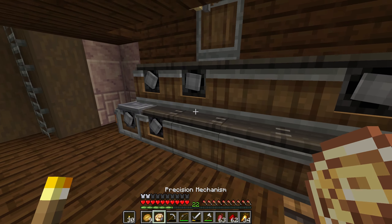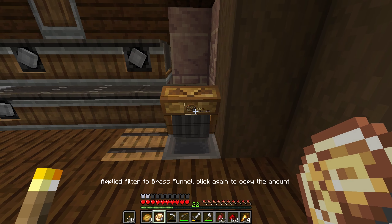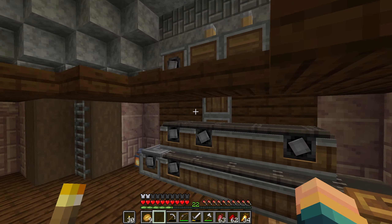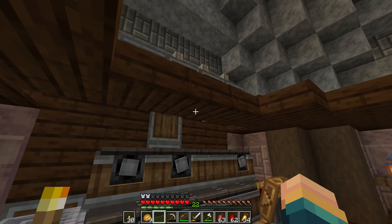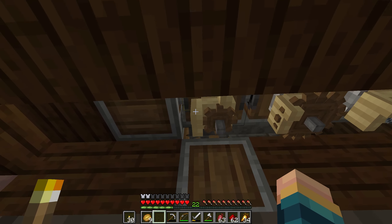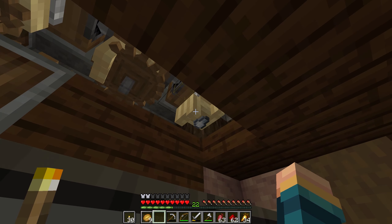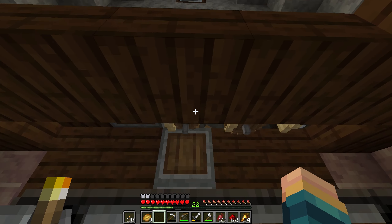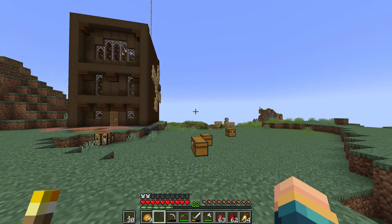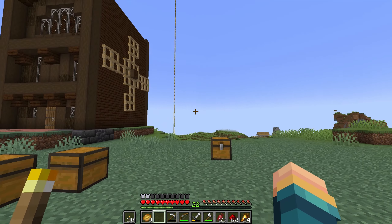Now we can change the filter to the completed mechanism, and then we could just put this in here so we're going to be stacking up this stuff. All we need now is just a bunch of sheets — I did stock these pretty full, so that should go for quite a few precision mechanisms. We're getting to the point where it's actually not too hard for me to craft all this stuff. There has been a little bit of time between cuts here.